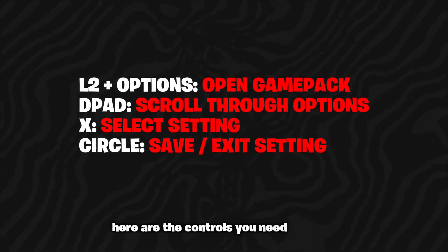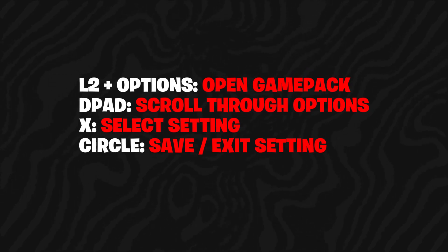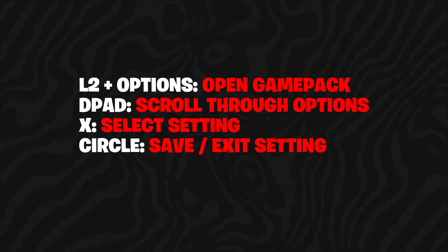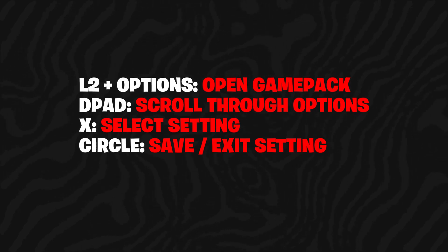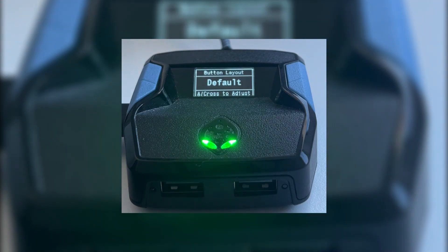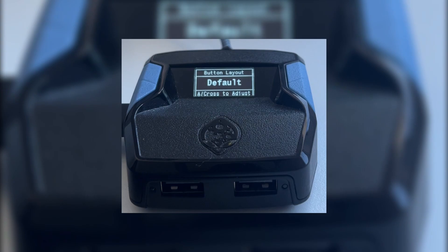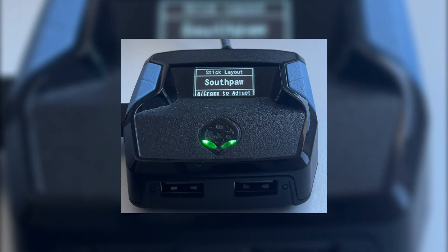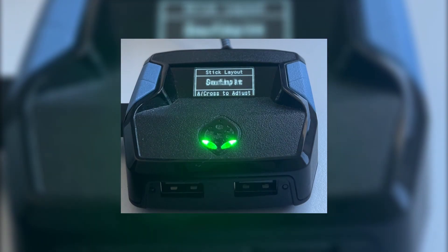Here are the controls you need to know. Hold L2 and Options to open the menu. Use the D-pad to scroll through options. Use Circle and X to enter or exit settings. Use left and right on the D-pad to choose your button layout — I use default, so I select default. Press down on the D-pad to go to stick layout and use left and right to pick your layout. I pick default again.